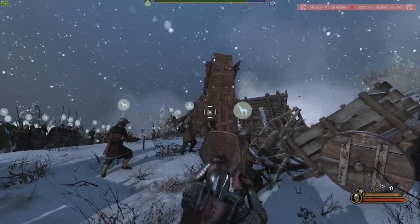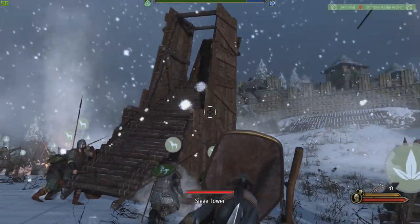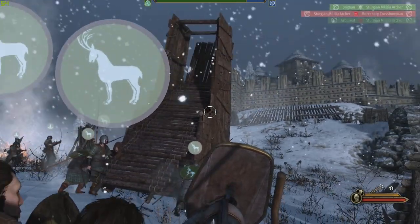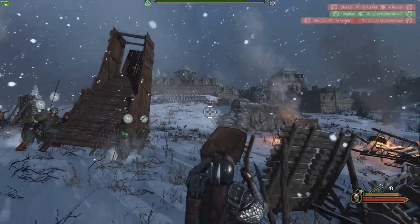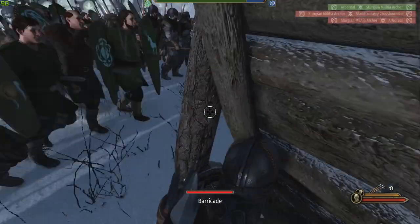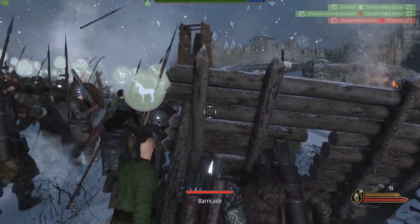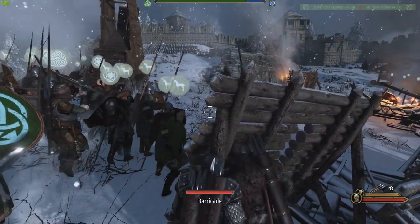So these towers have gone through a redesign as well — you might just check it out. It's basically a ramp instead of the ladders they used to have, and people can just walk off it. So if those towers get to the walls, these guys get up there really quickly — almost a little too quickly, to be honest.